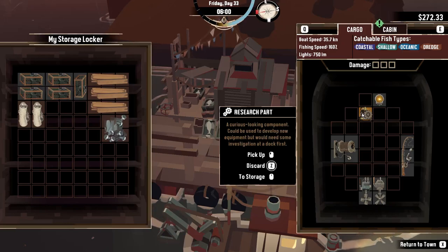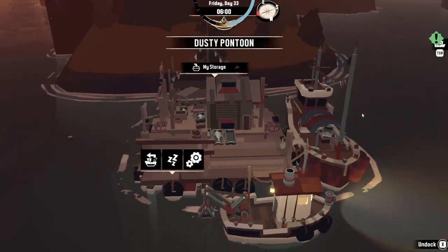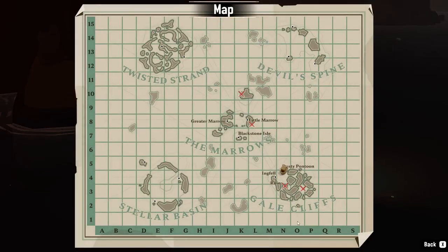So you need to get a hold of research parts. This is the best method that I know that is tried and true. What you need to do is get to the map down to the Gale Cliffs. Not that far after you get out of the Marrow, you'll go here just by following the main story.